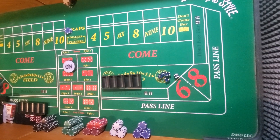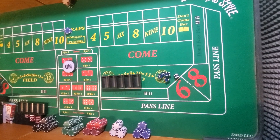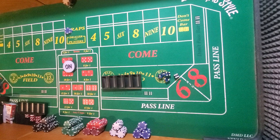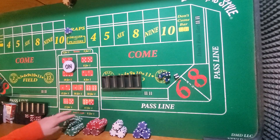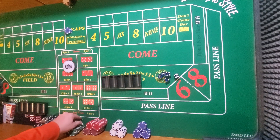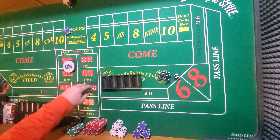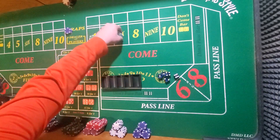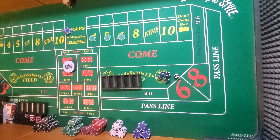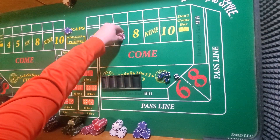Alright guys, this is Jacob from Widger Me This, and in this video I'm going to be doing episode 3 of How to Be a Better Craps Player. This is my beginner series, for guys just getting into the game. In this episode, I'm going to be talking about box numbers, the light side specifically, the place bet as they call it. And I'm going to be talking about house edge — why it is a thing and why it isn't a thing for the player.